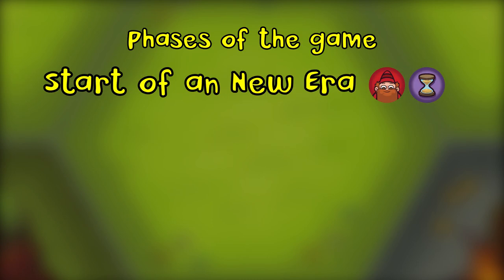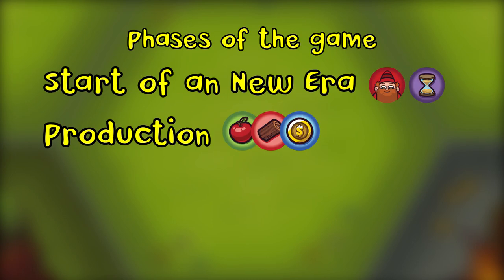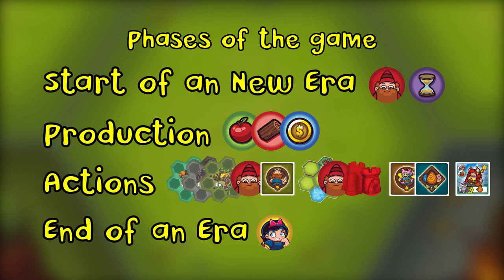A game of Dwarf Spring plays in four eras or less. The first phase is start of a new era, then production, then action, and finally end of era.